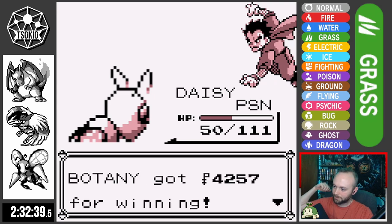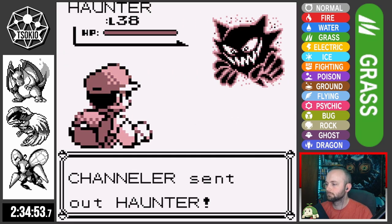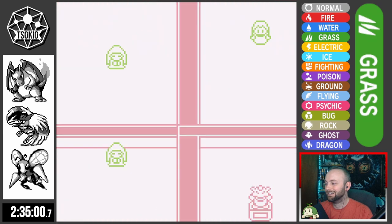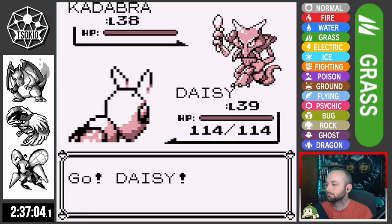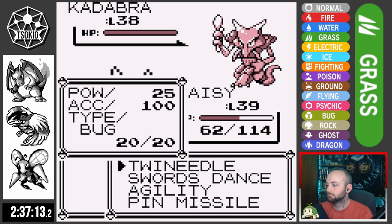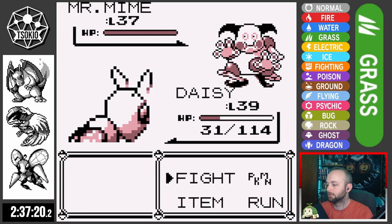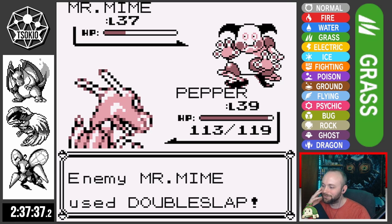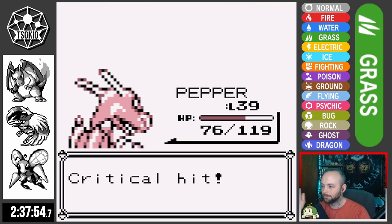I probably could have had an easy time spamming Drill Peck or Ember, but come on — using Beedrill is funny. Going back to Saffron to take on Sabrina's gym, I fight all her trainers and learn that Drill Peck one-shots Haunter. We take on Sabrina. She sends out Kadabra and I send out Daisy. Kadabra does pretty good damage, so I take it down after only one Swords Dance. I try to set up against Mr. Mime but it confuses Daisy, and Daisy knocks herself out. I send out Pepper to clean up — three-shotting Mr. Mime with Ember, two-shotting Venomoth with Slash, and two-shotting Alakazam with Slash, earning us the Marsh Badge.